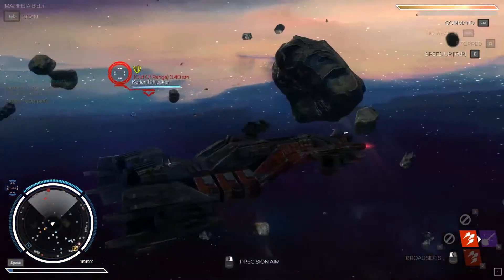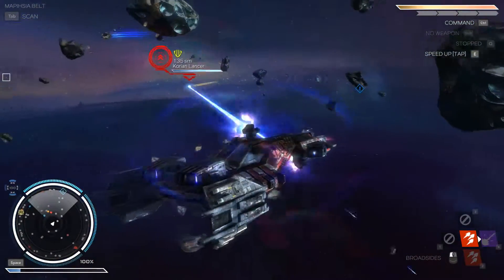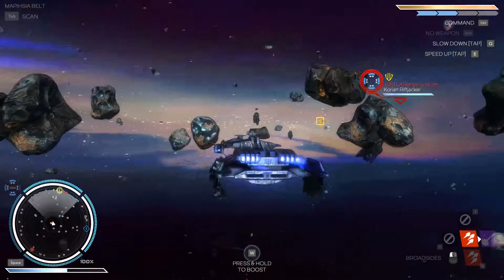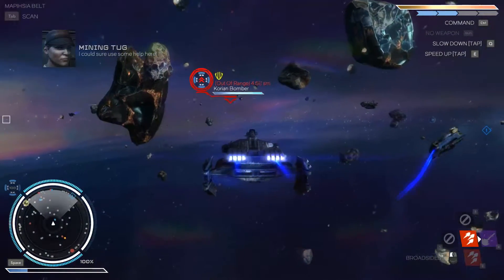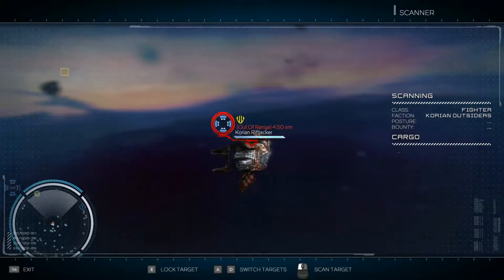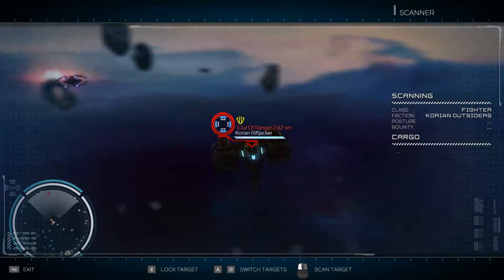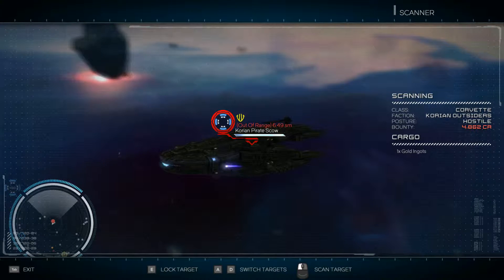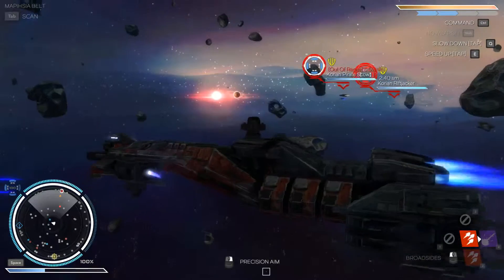Switch back over to broadsides. We've got some enemies here — wasn't expecting that. We're also in some kind of storm that's taking out our shields. Starboard shields down. I can sure use some help here. Let's see who's got a bounty. 4,000 credits — Corian pirate scouts. Lock that target. It's over to our right. Let's go make some extra money.